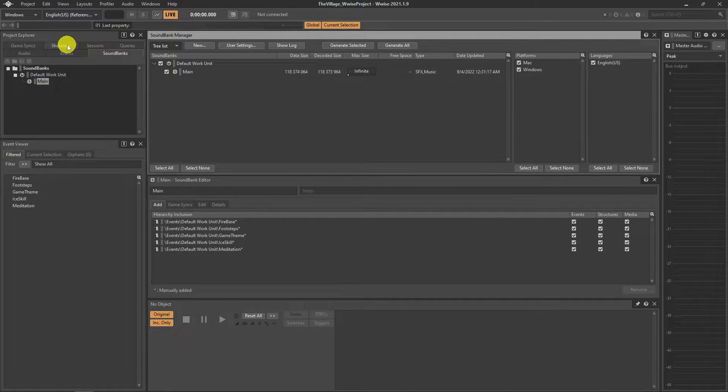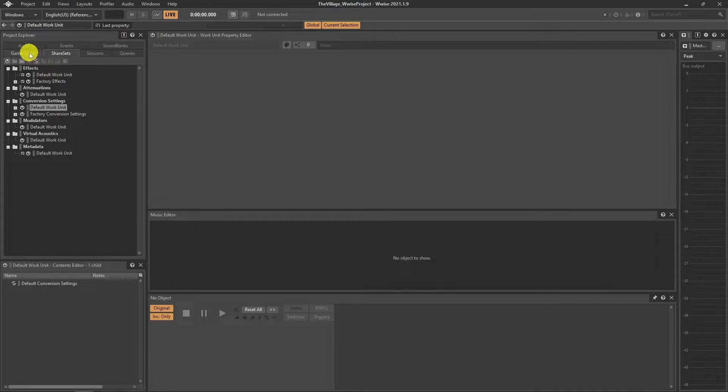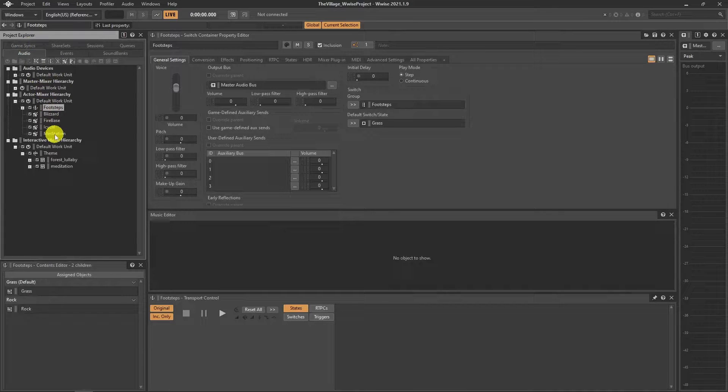Now we actually have a problem. Our bank file is over 100 megabytes. It is not a real problem, but the data size is getting bigger. We should change our conversion settings to lower the size and sacrifice some quality.